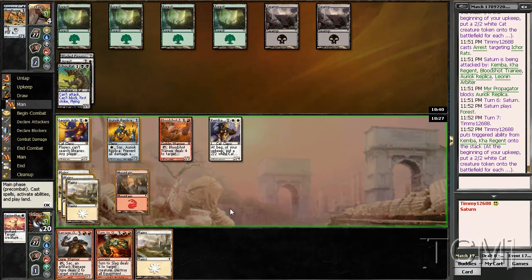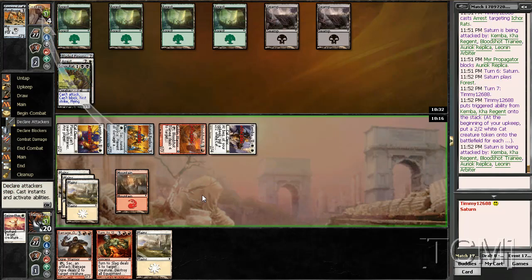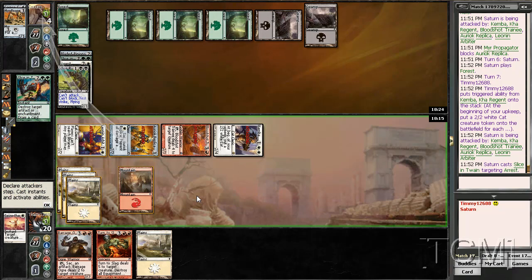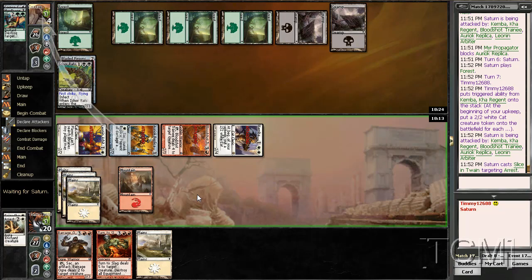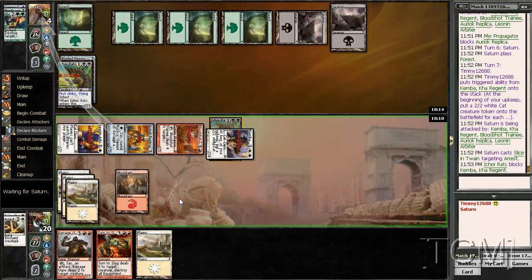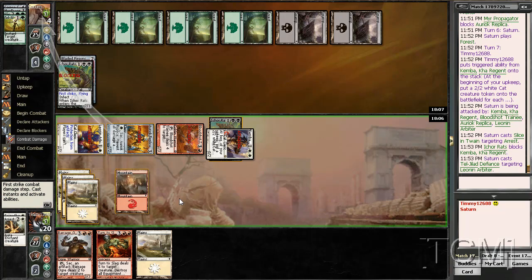Alright, so if he's got carrier call, we swing into that — no one can block 2, maybe — yeah, we swing in. He's got carrier call. Blocks. Sure, take 6. No. Good game.